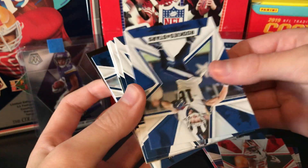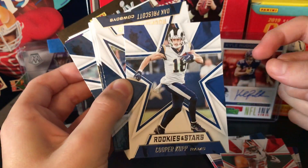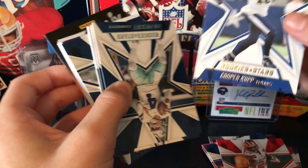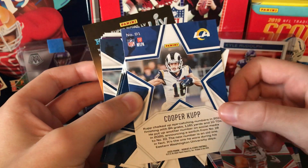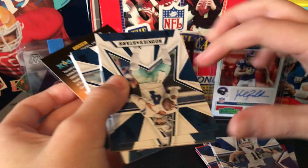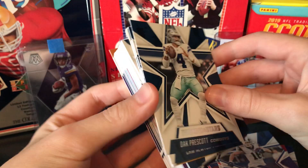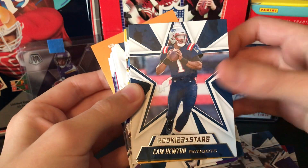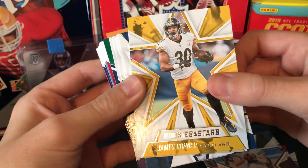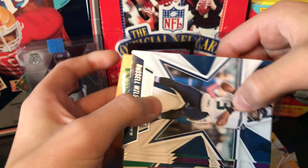I'll quickly go over the base cards since this is a fairly new product. Basically just a big star, and then there's the picture of the player, and then there's some other colors of the team. The back is pretty much the same — I don't really like this year's design, I just don't care for it. But cards are cards. Dak Prescott. Cam Newton. Aaron Rodgers. James Conner. Michael Thomas. Russell Wilson.